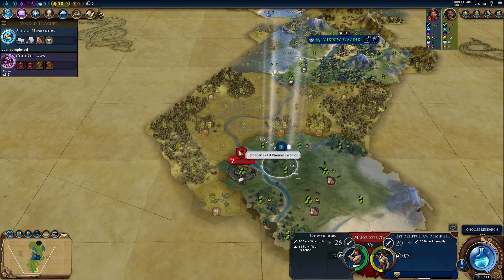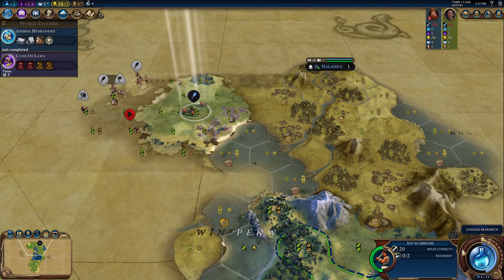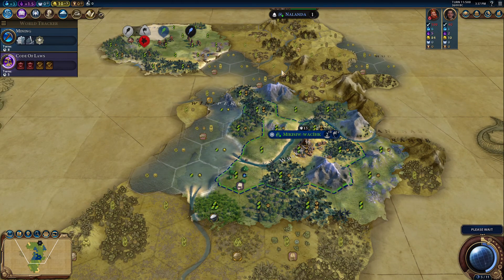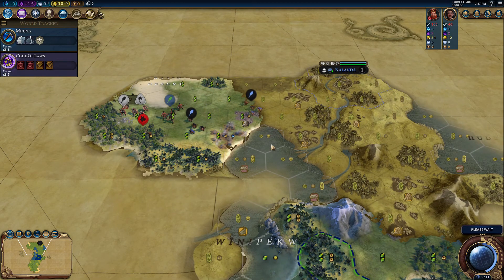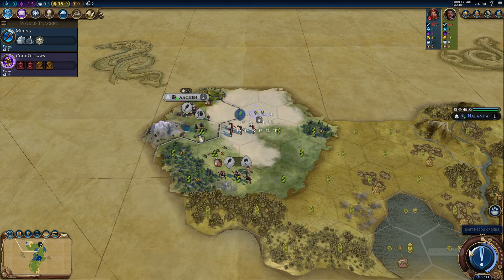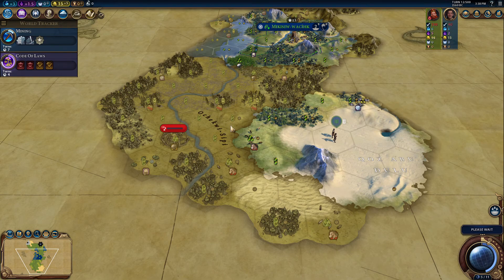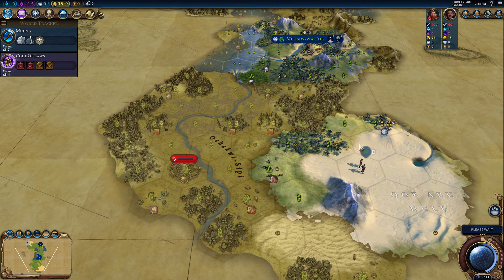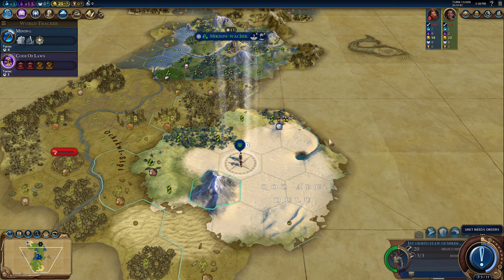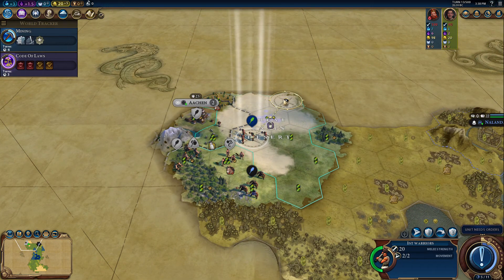I want to explore before I take out this warrior. That's where their settler is. I think I'm going to try and settle up here and then down here, making my way towards Germany. Here's his capital — looks like they have a farm on their horses. As much as I'd like to get rid of the Bent Tree clan, it's just not a priority right now. Our priority is finding and understanding the map so I know which areas to claim quickly and which I can chill on.